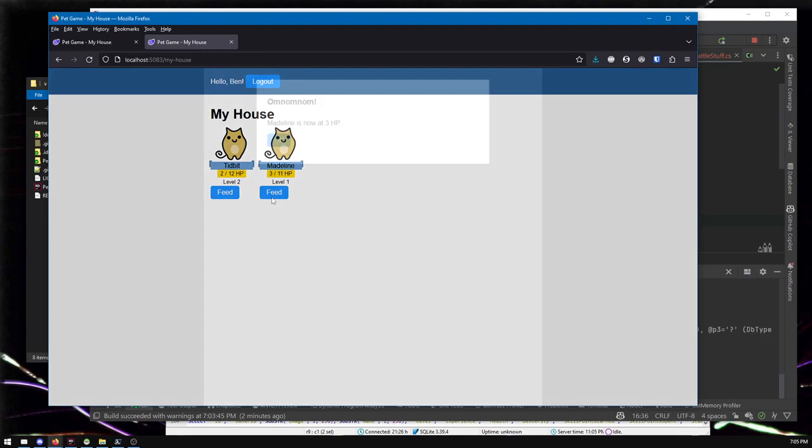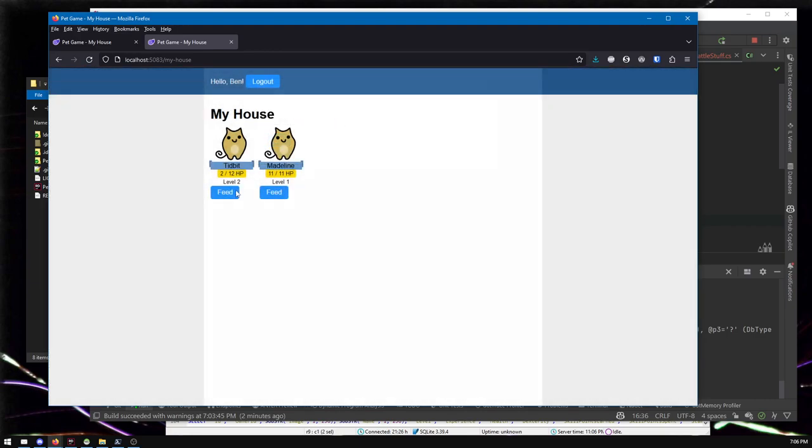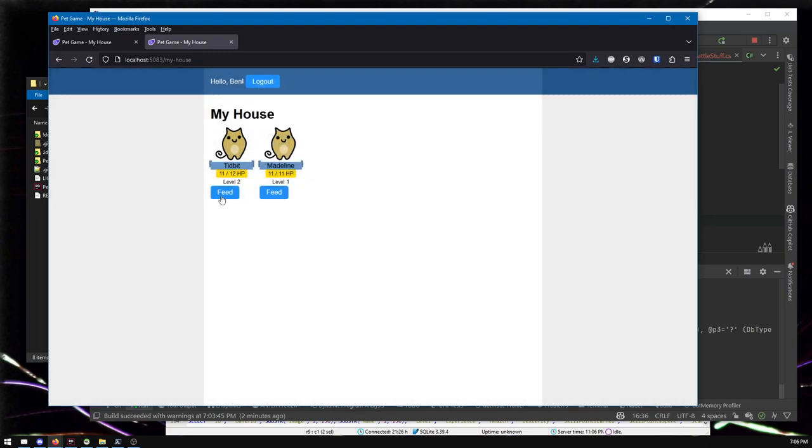Since we changed the health column from energy, people with pets that had zero energy now unexpectedly have dead pets. There's something we could have done to prevent that — when you have a migration you can also update the data along with it. I covered that in another video. If I view my house, I can see two out of 12 hit points — great. Zero out of 11 — less great. I can feed and get pets back up to full health. In a real game you'd want some limit on feeding.